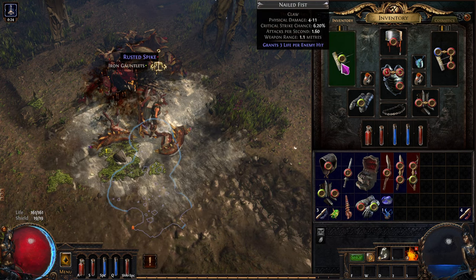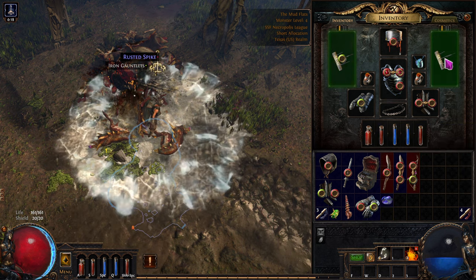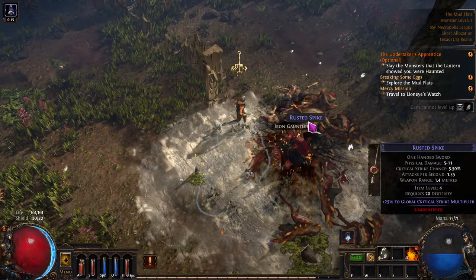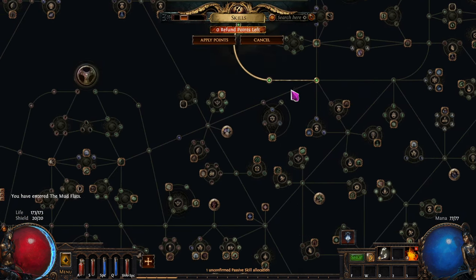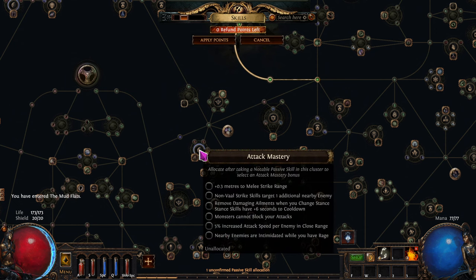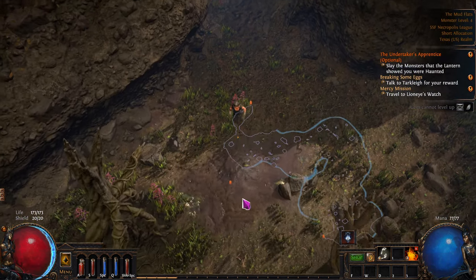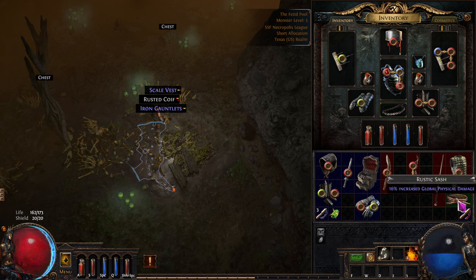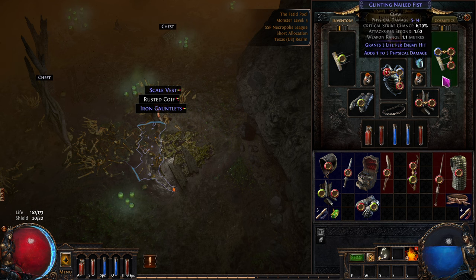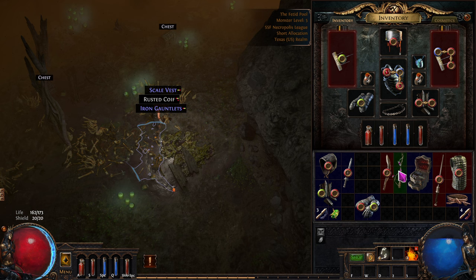We got another transmute - we might as well use it right on this. Does a little more damage. We'll spend the next point right there - we're beelining for that non-val strikes targeting an additional nearby target. Then once we get Cyclone, we'll back out of that. We might end up doing the rustic sash recipe - I'm going to hold on to one of these. You turn it into a rare, sell it with a whetstone and a regular weapon, and it'll turn into a phys weapon.